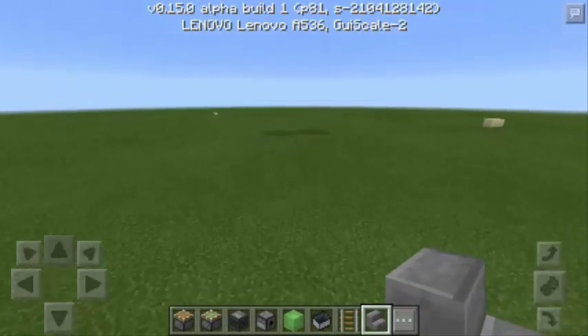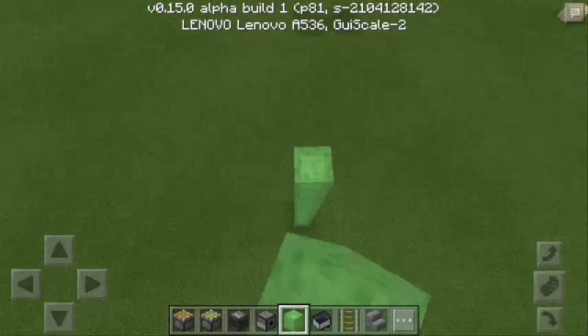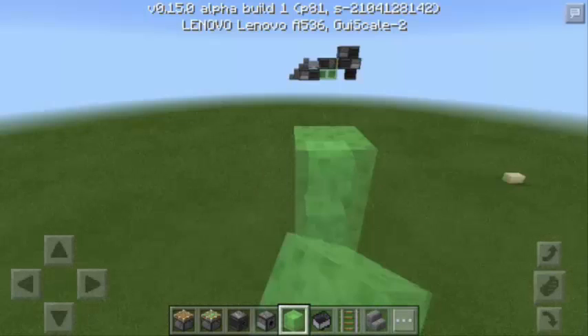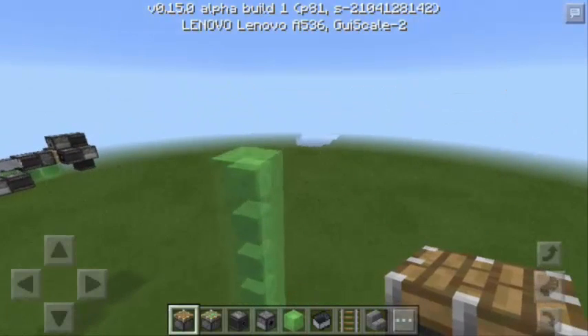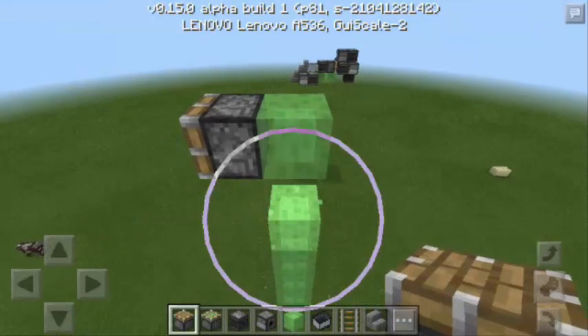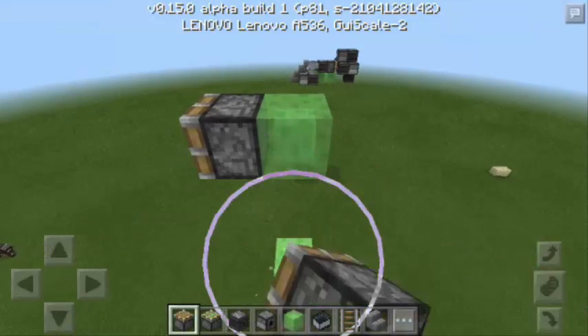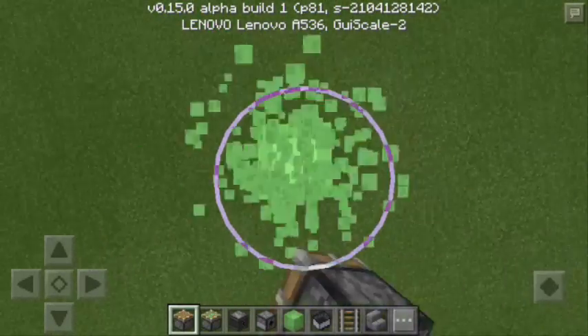The first thing that we should do is to stack up Slime Blocks to your desired height. Let's say we're gonna build the Fighter Jet at this altitude. Next, you're going to put a Piston at the uppermost block. And then after that, you're going to delete the rest of the Slime Blocks all the way down.